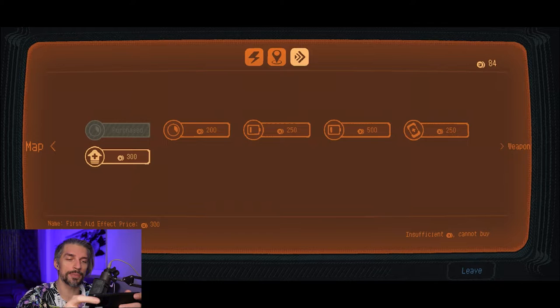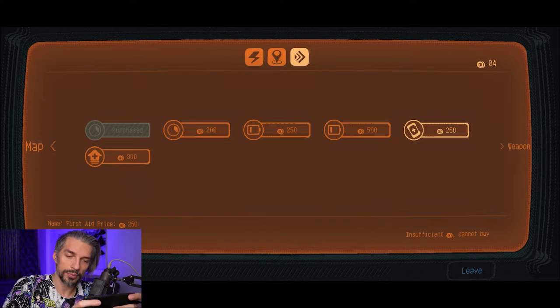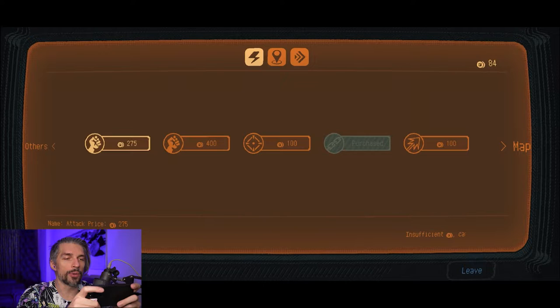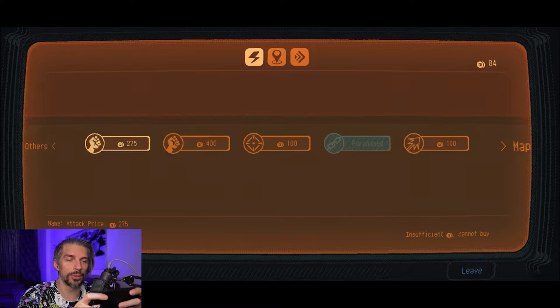Early on you should also buy the first health shard, which lets you get more health more cheaply. The rest are pretty expensive. An additional med kit might be a good idea too. Focusing on weapon attack is efficient — your base attack is five, so upgrading it increases it by about 60%, and it's not that expensive.